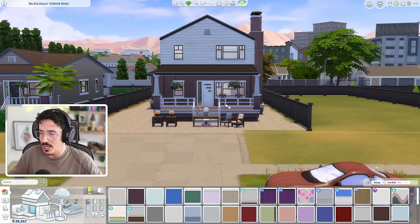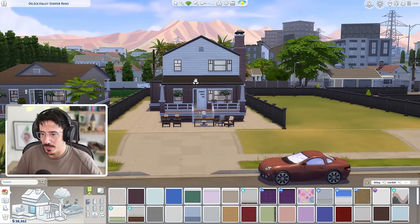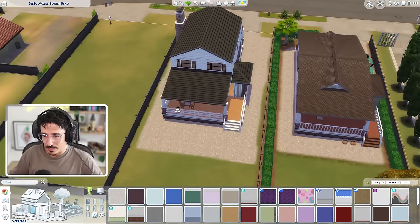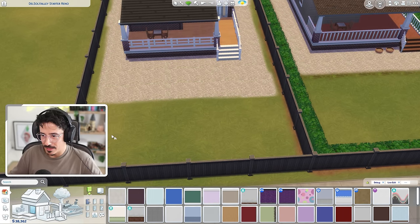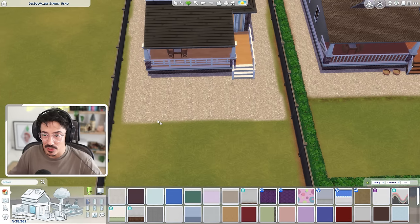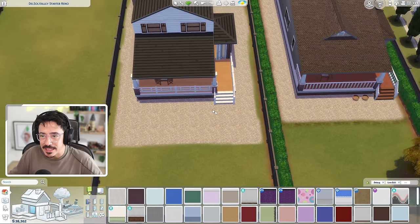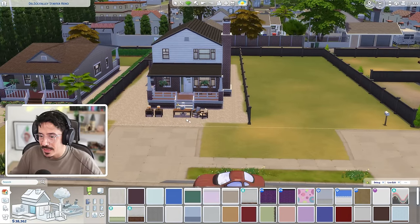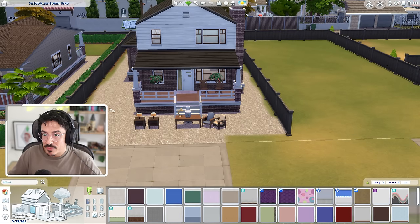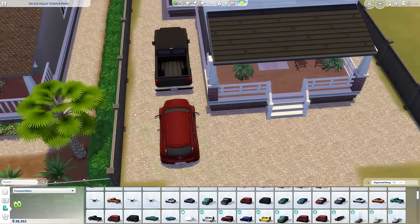I'm happy with how it came out. I also changed the roof shape — that roof going all the way through just wasn't working with the shape for me. I think what I want to do now is go into speed build format, make the back garden look a little bit nicer. I may even try and get a pool in — I think we could. I want some more landscaping, maybe some activities for the kids, and new fences out front. We're going into a speed build portion to get the rest of the exterior done before we move to the interiors.